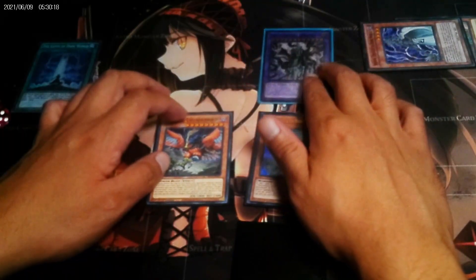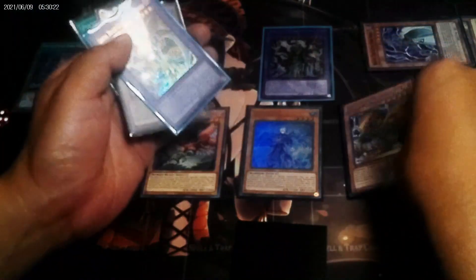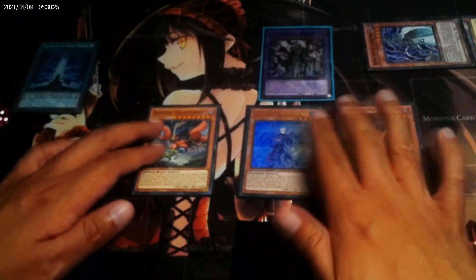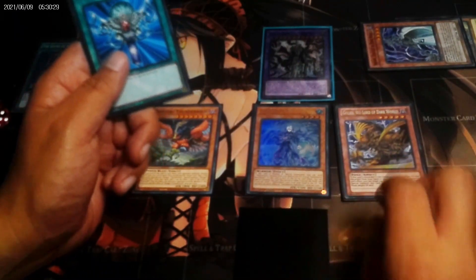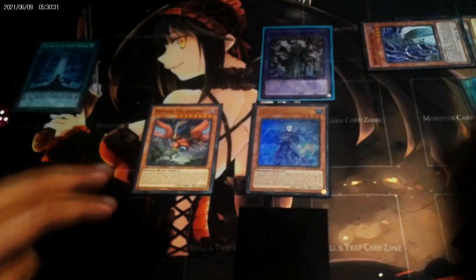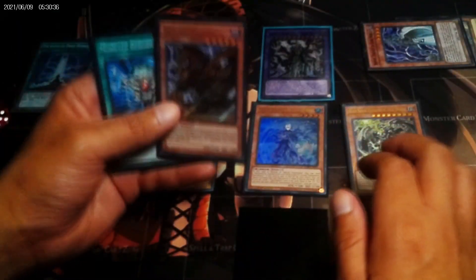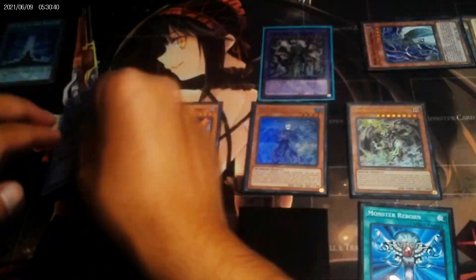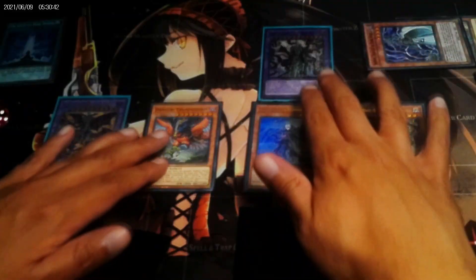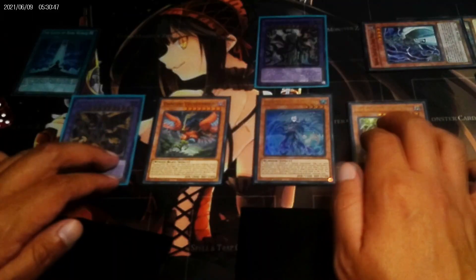Chloraless — and now special summon. Monster Reborn in my hand — get you right back, special summon. Monster Reborn — get you right back. Sometimes think: if you're really going to mess up your plays getting rid of your fusions — no, there are ways to bring them right back.